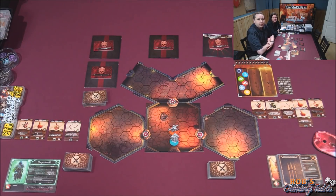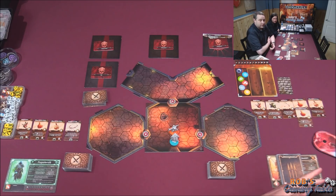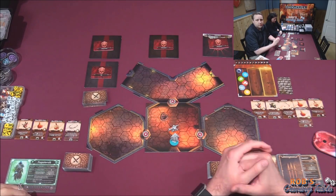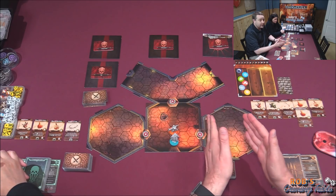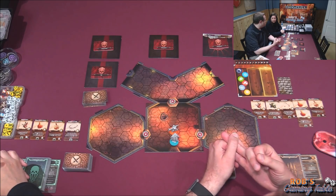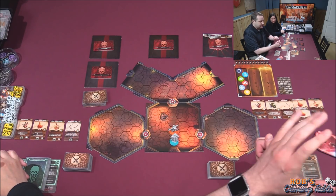Welcome back to Rob's Gaming Table. Today we're playing Gloomhaven Scenario 29, the Sanctuary of Gloom. We played this previously and failed. We're playing three players — Justin, Rob, and Melanie. Spoiler alert: we're playing non-starter classes, the Three Spears and the Squid Face. We've tried this scenario five times total — three times with three players and once with two players.